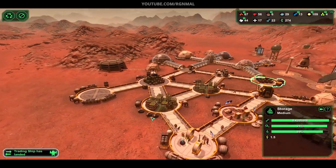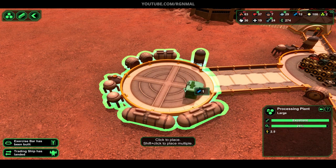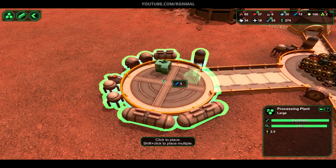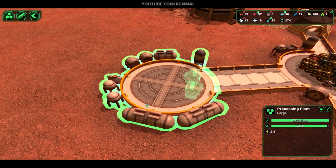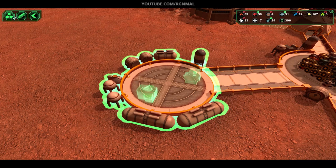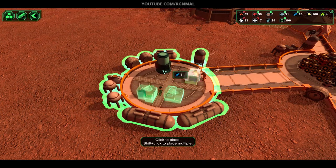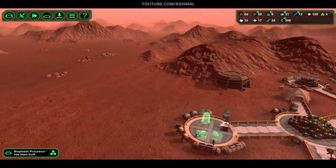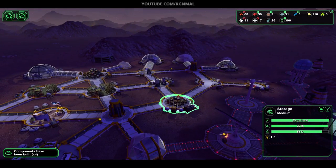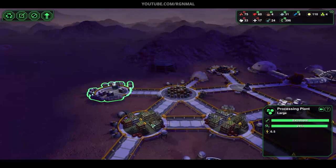I'm full up again? You're kidding me. Well, interesting. Let's put down some bioplastic processors over here in hopes that maybe we use up some of those raw materials. It's kind of crazy right now. We'll put down three bioplastic. And we'll put a metal processor over here. Let's put down another storage thing — I mean, I guess it's not excessive, but I guess that's a good sign, right?